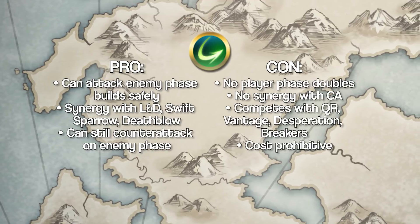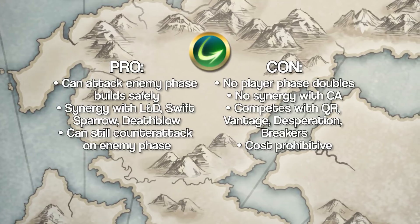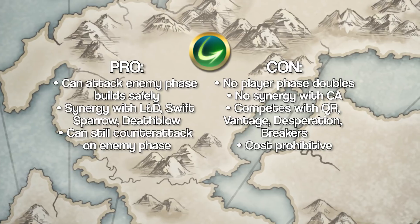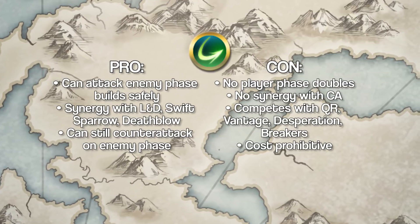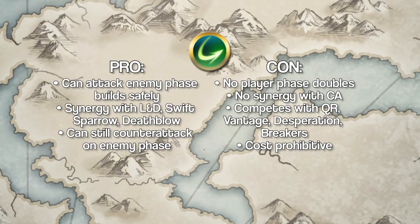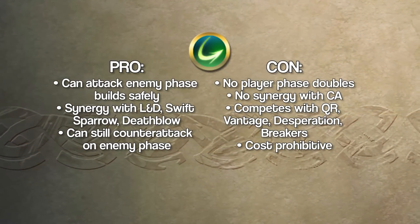The downsides to Wind Sweep can't be ignored though. Wind Sweep units can never double, limiting their ability to one-round KO enemy units. Because it occupies a B slot, Wind Sweep can't be used in combination with Cancel Affinity, and it competes with powerful skills like Quick Riposte, Vantage, Desperation, or Breakers. Plus, Wind Sweep is really expensive — you're either sacrificing a limited time reward unit or a 5-star exclusive to make any Wind Sweep build.